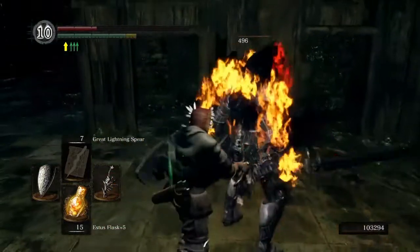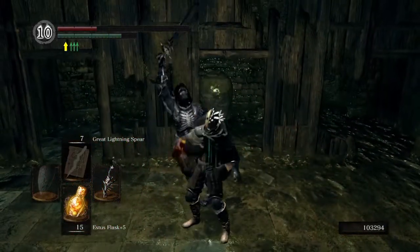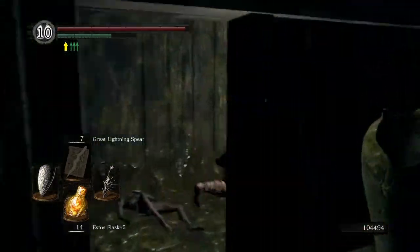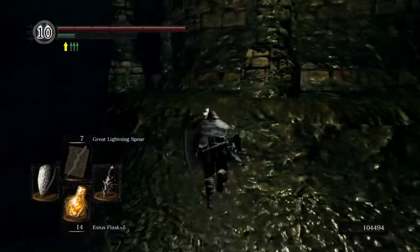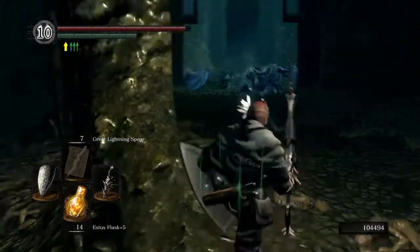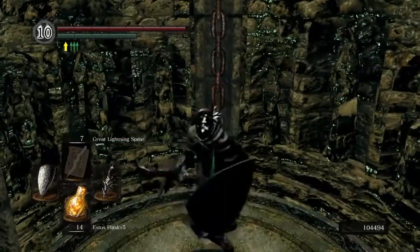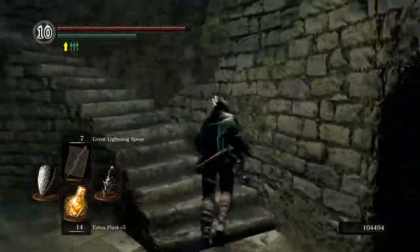Dark Wraiths definitely attack very aggressively most of the time — I have a difficult time parrying them unless they do that one running stab attack. I also realize I forgot to grab an item back here. This door opens up to the Valley of the Drakes. I haven't really explored the Valley of the Drakes this playthrough, really because I didn't need to for the way I'm building my character. It's not a big area, but it's got some neat stuff — I'll just explore it later.